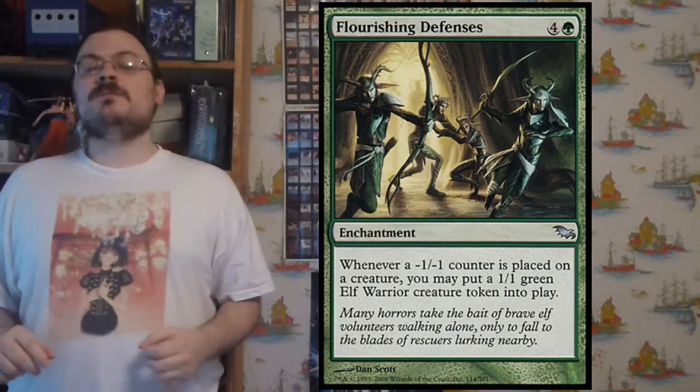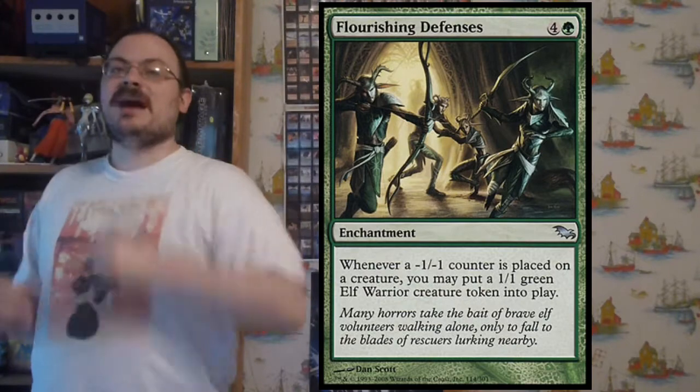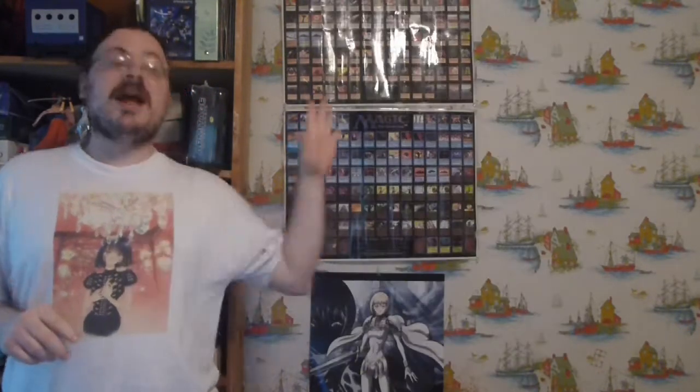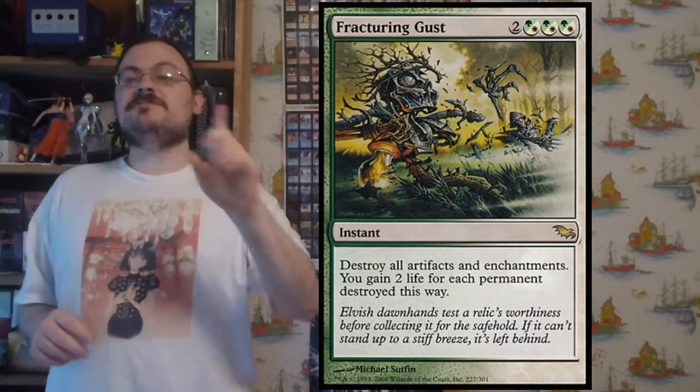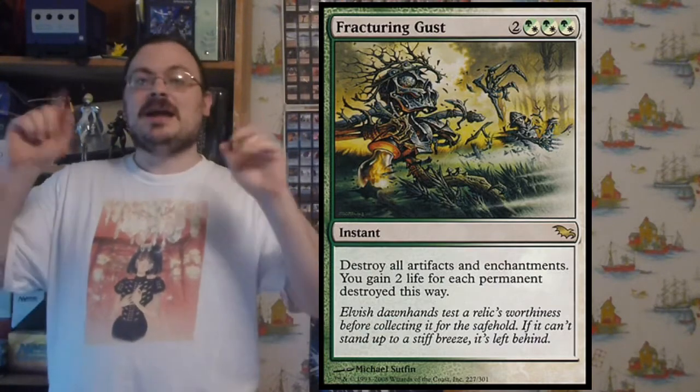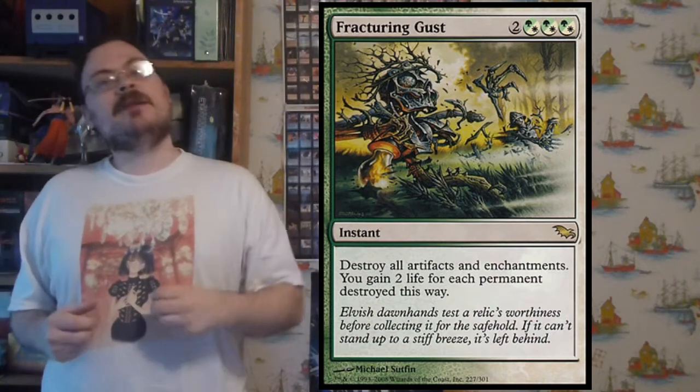Flourishing Defenses: whenever a minus one, minus one counter is put on any creature, you may put a 1/1 green elf warrior token into the battlefield. If you're playing a deck with lots of things giving and receiving minus one, minus one counters, you can generate a lot of elves. Fracturing Gust: destroy all artifacts and enchantments; for each permanent destroyed this way, gain two life. You wipe out artifacts and enchantments and gain a bunch of life.